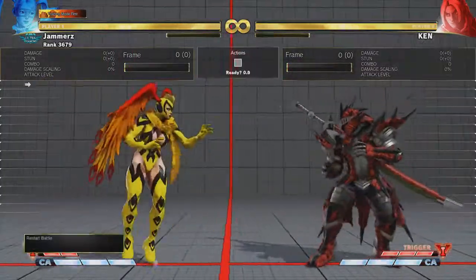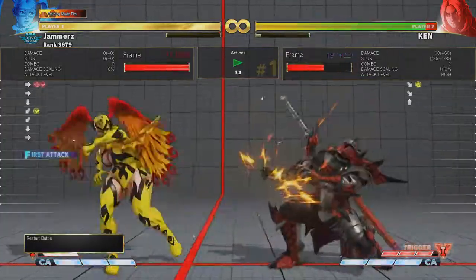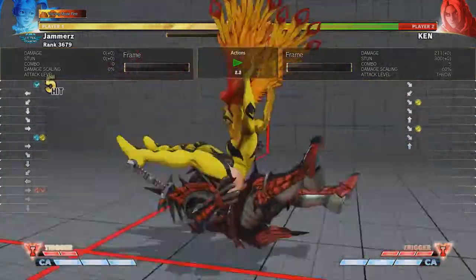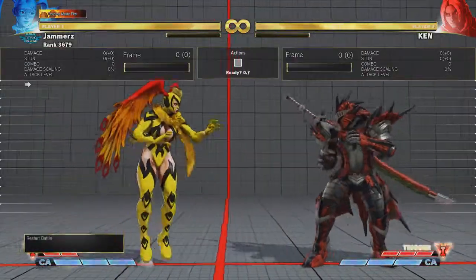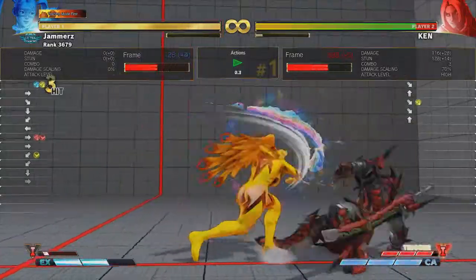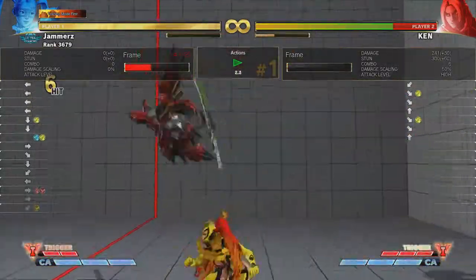But the best thing about this button is when you have V-Trigger 1 available. This means you can get a decent conversion which leads into another advantageous position for Mika — it can be either a setup post wingless airplane, or a reset from the crouch medium punch. But please remember for this entire situation, you're gonna need the resources.